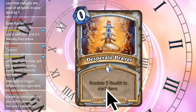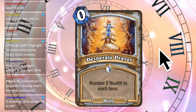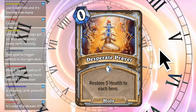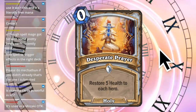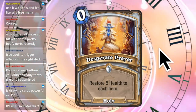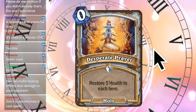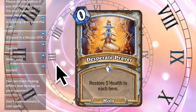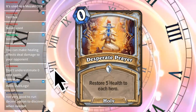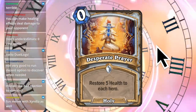Next up, we have Desperate Prayer. Zero mana, restore 5 health to each hero. This seems garbage - it's a terrible card. Because restoring health in Hearthstone has a maximum of 30, so you can't go above that. You also don't want to give your opponent health. And only restoring health to your hero is not as big a deal as healing minions. Chat says: terrible, never used - though you can make healing effects deal damage to your opponent with bad reaction to Zan'do. Oh yeah, that card exists in the Classic set. But it heals both players, so that sounds terrible.